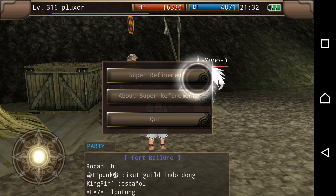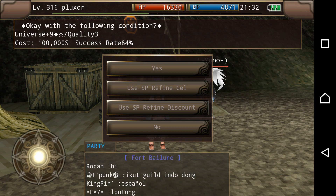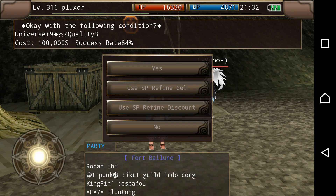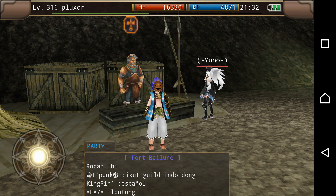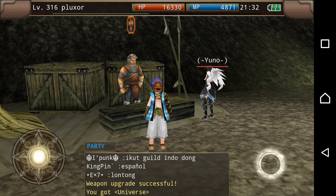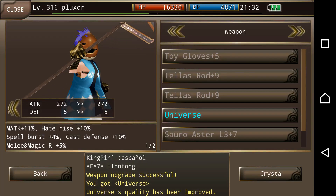So we want to go back and super refine — Quality 3, Universe. Now I don't know what this gel is, and I don't know what SP Refined is, but if you say yes, it's successfully upgraded. Now the Universe is 272.